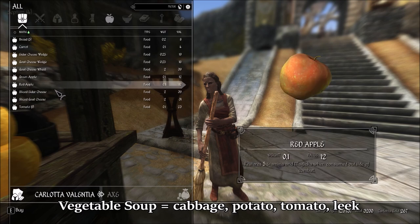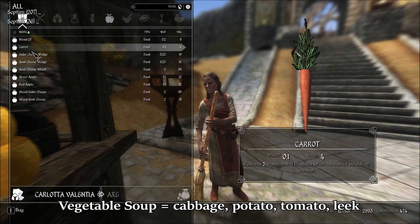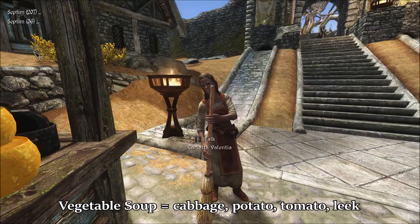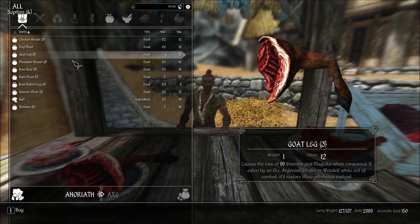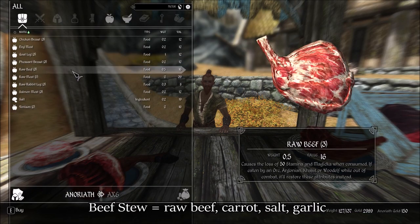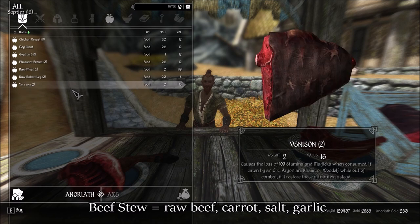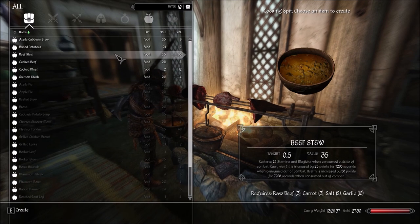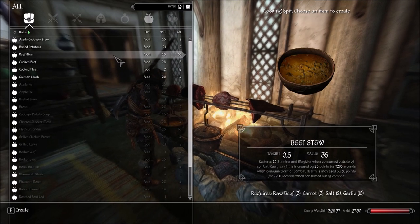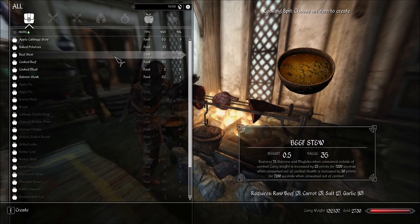If you're playing a Nord, Redguard, or any other race that doesn't have the strong stomach passive, you'll want to make vegetable soup as your stamina food. This is the easiest soup to make and you can often find all of the ingredients on farms or just buy them yourself. You also want to purchase raw beef, salt, and garlic for beef stews. Vegetable soup grants one stamina regen per second for two hours — this effect is active in combat and functions as a constantly active mini stamina potion. Beef Stew gives 50 health and 25 carry weight for the same duration. Both of these items are easy to farm and you should always have them active on your character when you're out of town.